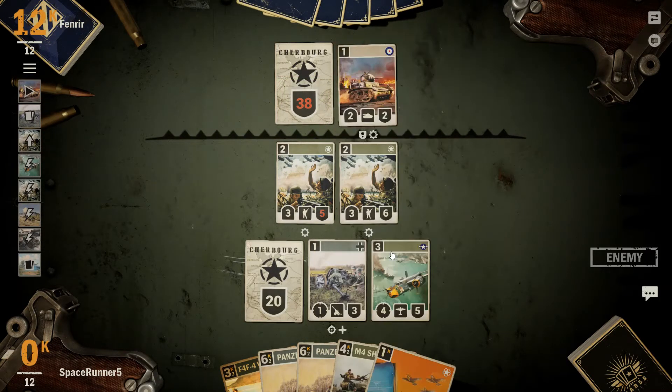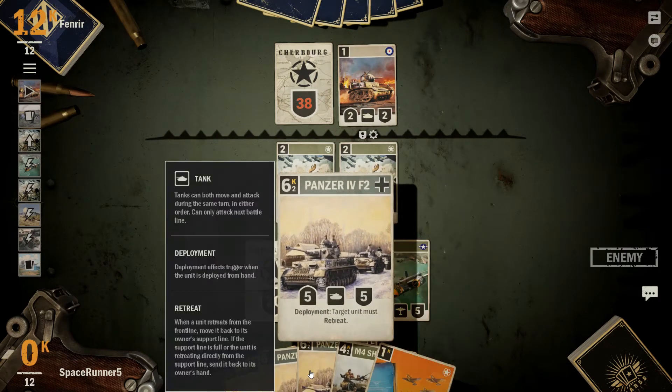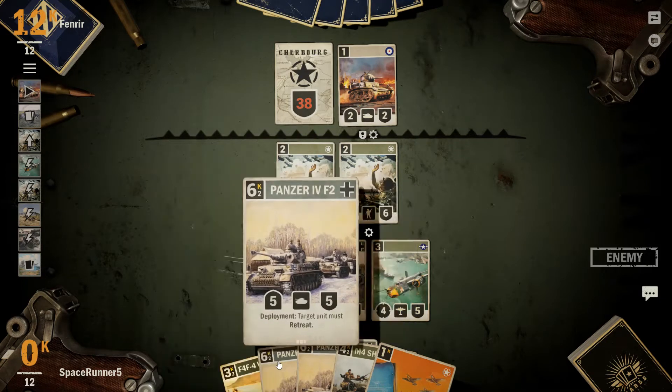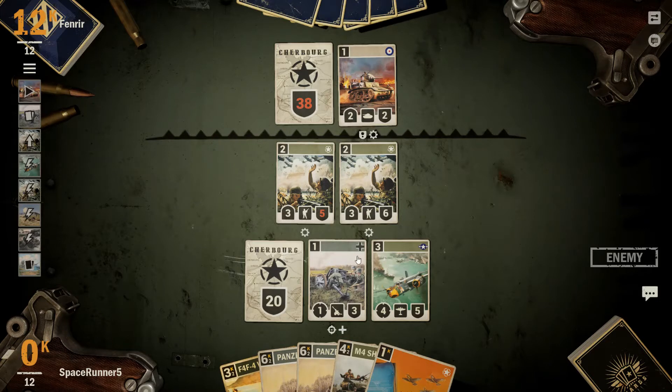Still gaining HP. And we do have the Panzers, so we can do a multi sweep. We should have probably one or two turns just to hit the HQ, and we'll still be getting card draw. I've never seen an HQ get over to 40 HP. It's kind of funny fighting a sustain deck.